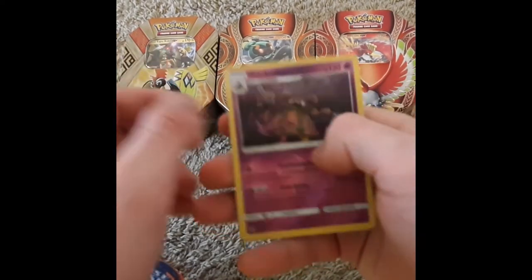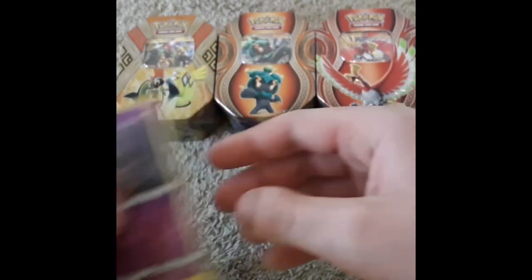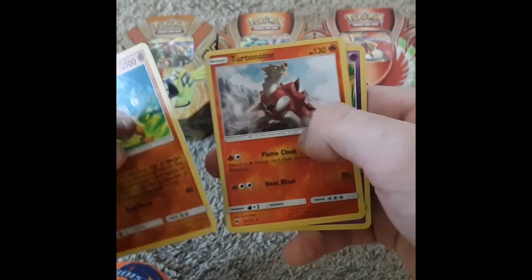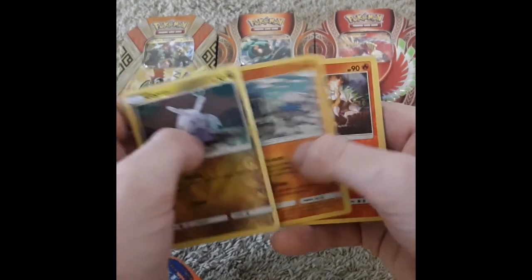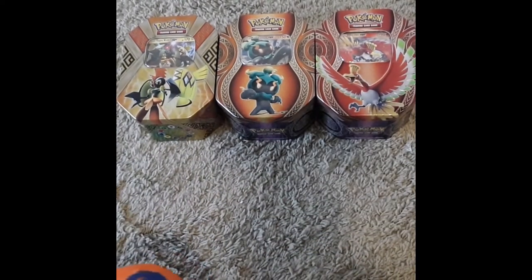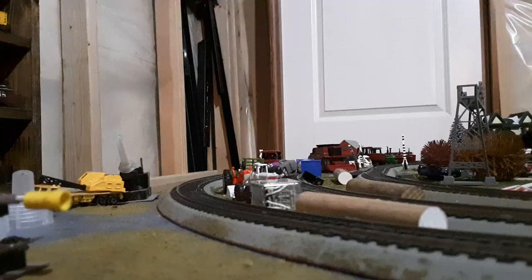Now for the overall pulls of the day. In the Tapu Koko tin we had a Rare Reverse Holo of Garbodor, a Reverse Holo of Beldum, and a Holo Golisopod. In the Marshadow tin we got a Reverse Holo of Sudowoodo, a Rare Reverse of Turtonator, and an ordinary Reverse Venipede. And in the Ho-Oh tin we have a Reverse Gumshoos, a Reverse Swirlix, a Reverse Charmeleon, and a Holo Zygarde — a pretty nice one. That brings our total to two Holos and two Rare Reverses. This is Cartman Productions — I'll see you in the next one.